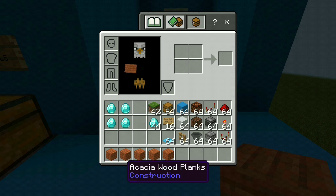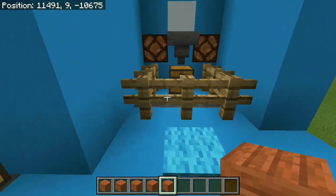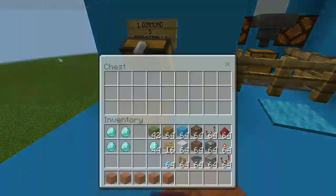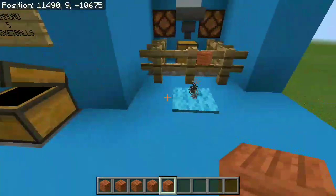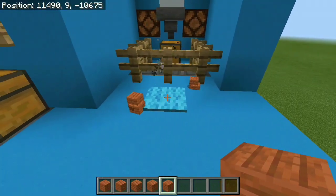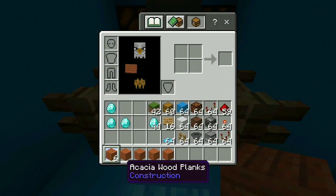I'm using acacia wood planks because they kinda resemble the basketball the most. If we put our diamond you can see we're going to get 5 basketballs right here underneath the carpet because we have a little dispenser there. Of course you can use a dropper, it doesn't really matter, but we're always going to get exactly 5 of the basketballs every time.